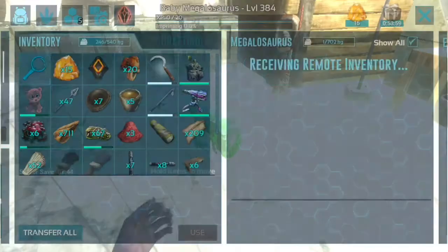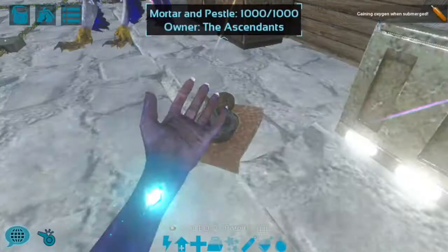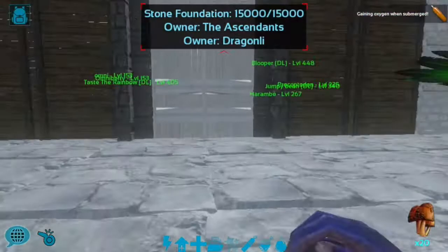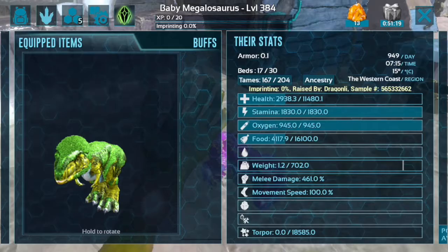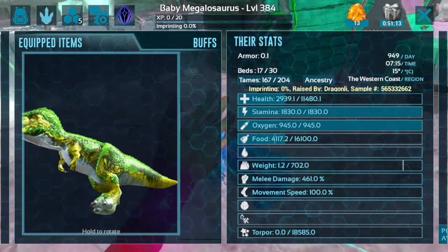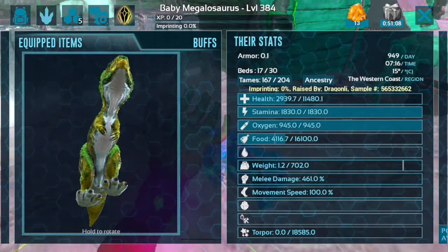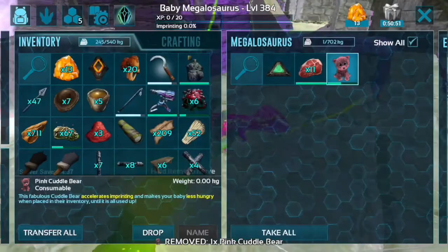It really just depends on the creature — like unicorns, don't even bother dyeing because you can't dye them at all. Let's check on this baby. I'm just going to go back and forth until we get the perfect color. Yes, I like that! Our megalosaurus is now green and yellow, and the bottom color region is not dyeable so don't even try. She is going to be green and yellow — look how beautiful she is. When she grows up, she will have the same vibrance and color. That's amazing!